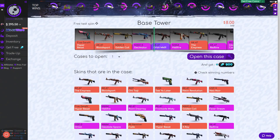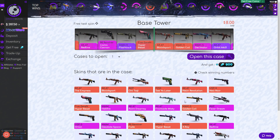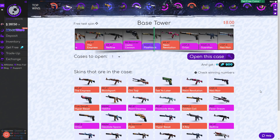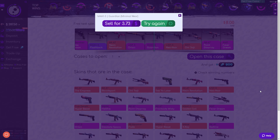There are some pretty nice skins in here — maybe the 'See You Later' or the Empress would be pretty sweet to get, but any of the top two rows would be really good. And it's an M4A1-S Guardian, which is $3.73 — a little bit of a loss, about four dollars.